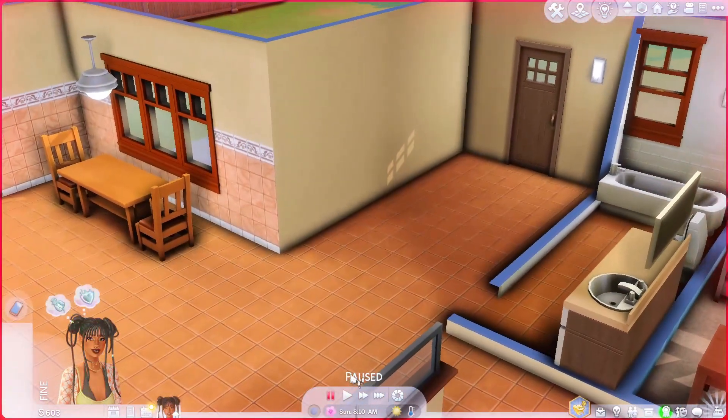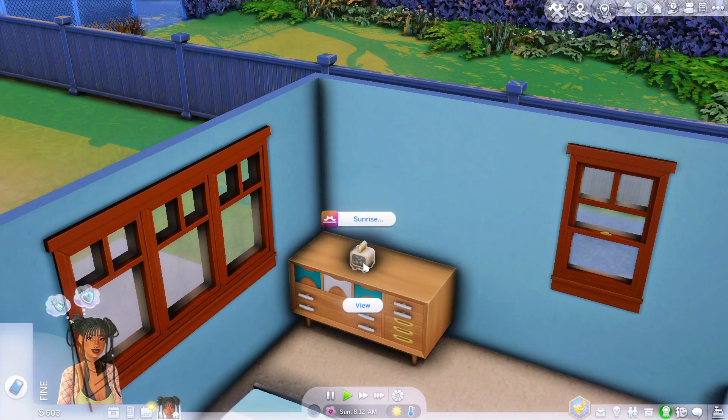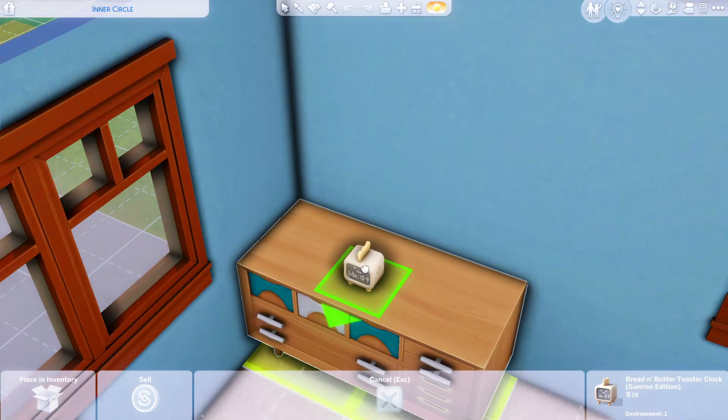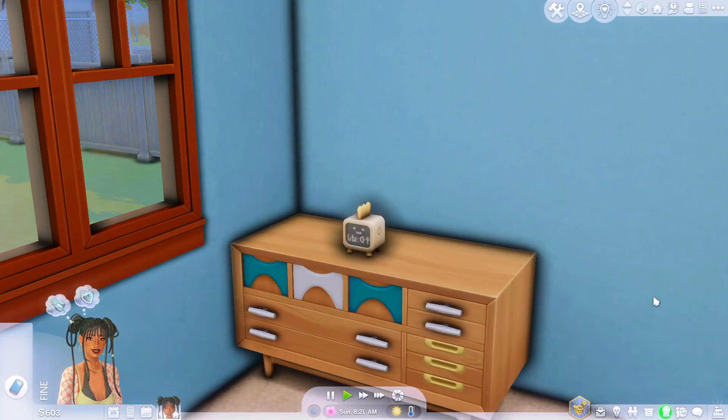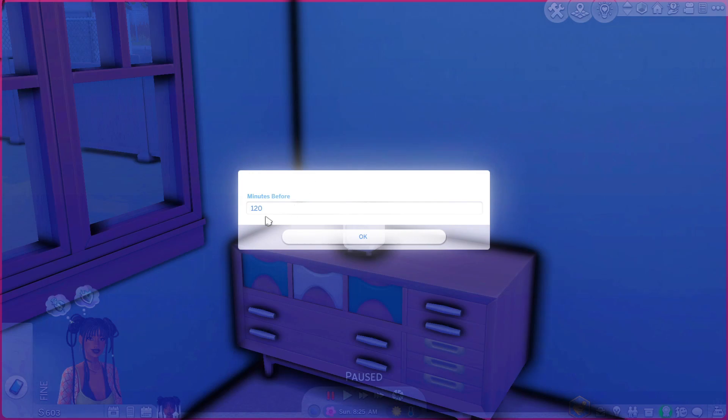So this first one kind of allows for an alarm basically. So if you want your sim to wake up at a specific time, you download this mod and then you go to build buy — it is the Bread and Butter Toaster Clock Sunrise Edition. Click on the clock, then click Sunrise, and then you create an alarm. You can do it based on when the sun rises or based on your career.